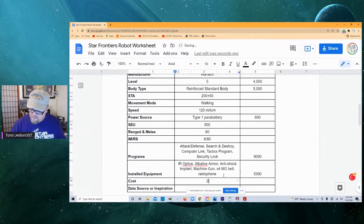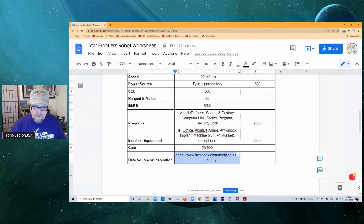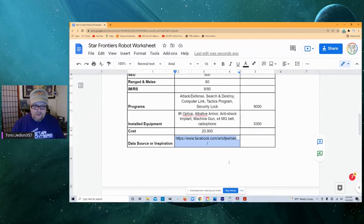All of that pre-added comes to 5,300 for installed equipment, giving us a total cost of 23,900 credits. Our inspiration is Art of Jess Shields on Facebook — that's where we got our inspiration.